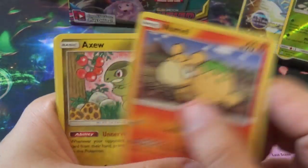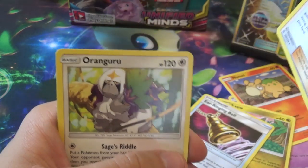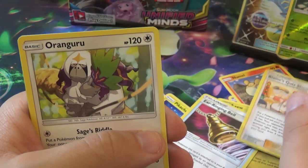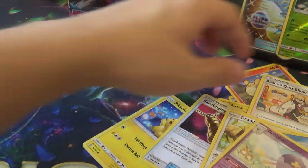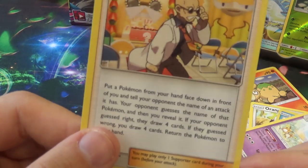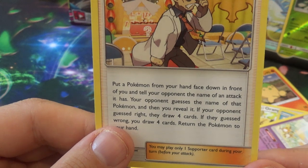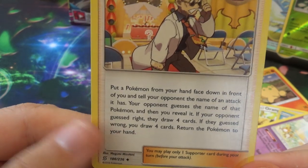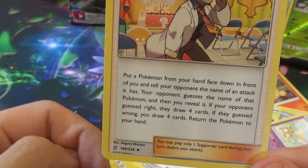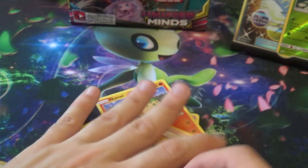Next pack: Pikachu, P-Dove, Poipole, Pneumul, Axew, Earranging Bell, Planes Quiz Show. Can you imagine playing this at Worlds? You put a Pokemon from your hand face down in front of you and tell your opponent the name of an attack it has. Your opponent guesses the name of that Pokemon and you reveal it. If they guess correctly, they draw four cards; if wrong, you draw four cards. Return Pokemon to your hand. That's nuts!